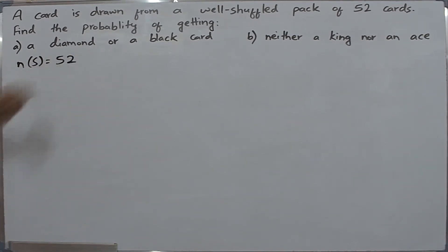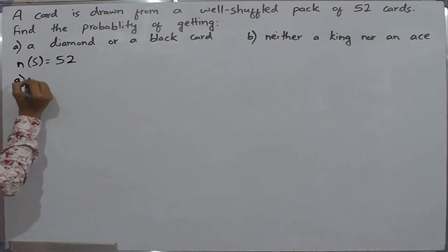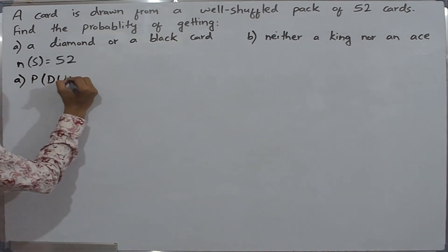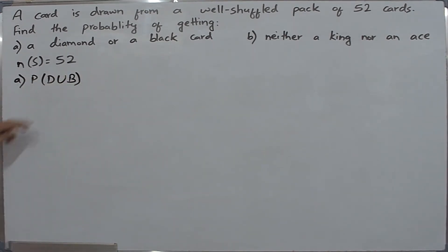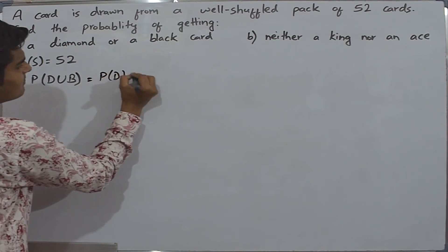So, the probability of getting a diamond or a black card. Let us denote the diamond by D and black card by B. This is a mutually exclusive event, so we can write this as P of D plus P of B.